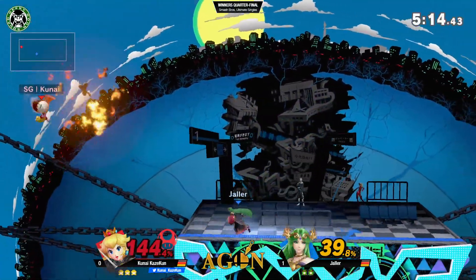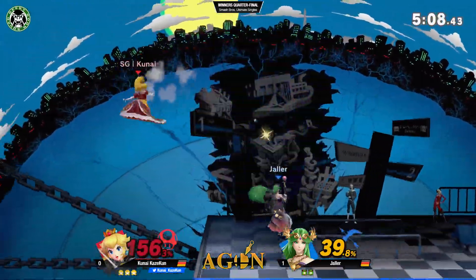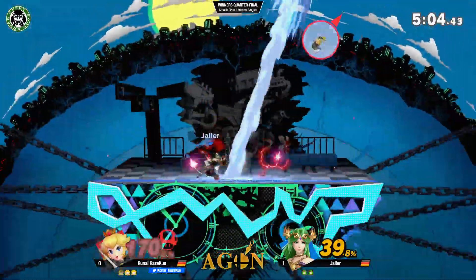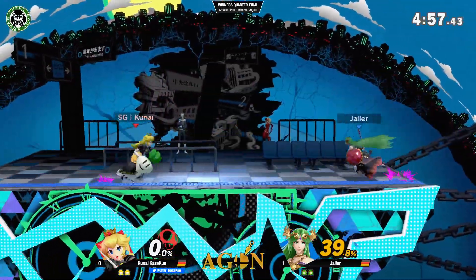Oh wow, good DI. That was very good DI. That was very close to dying there. Back throw. Down throw. Down throw into up air. Yeah, trying to go for the jump read maybe. And the dash attack will take it. And some latch cancel to flex — yeah why not, just flexing on them.